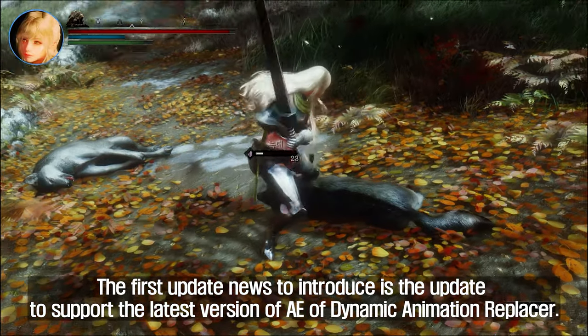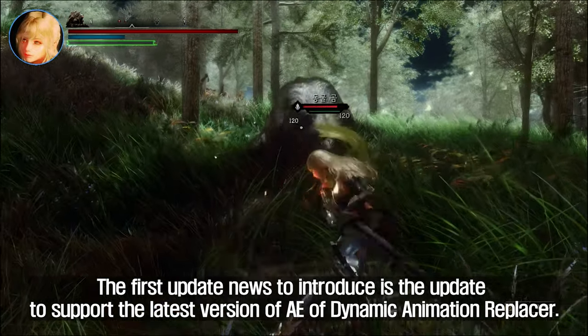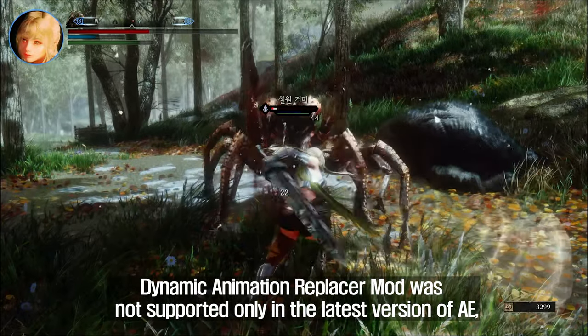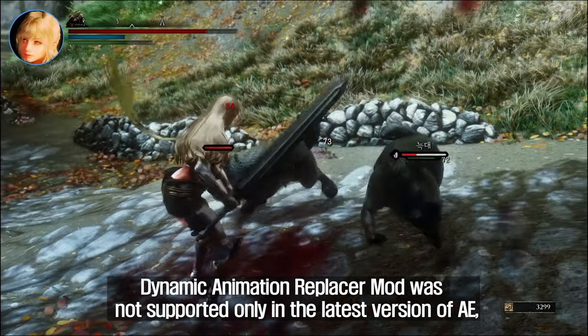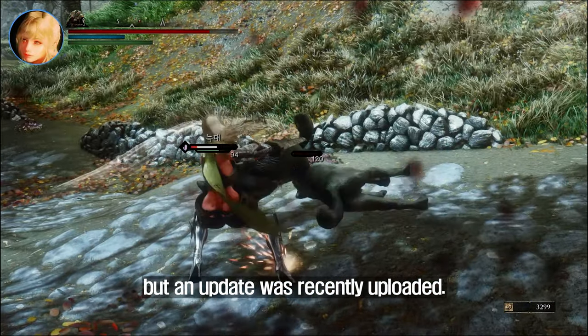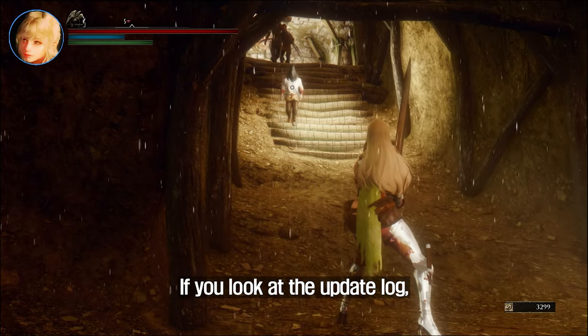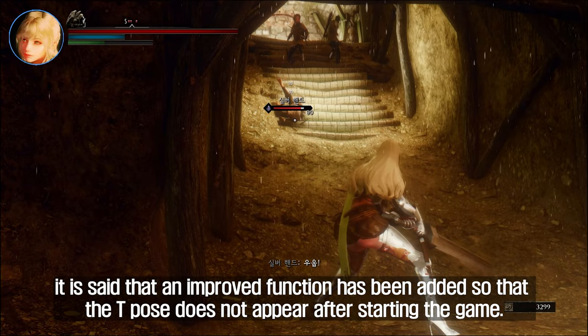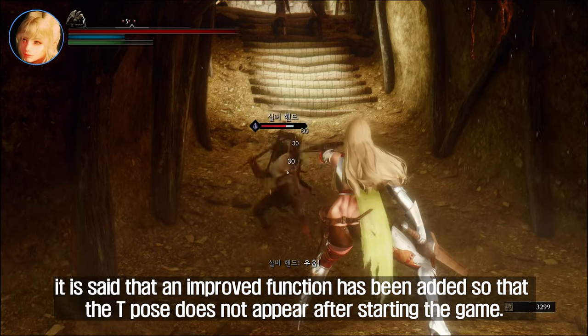The first update to introduce is the update to support the latest version of AE for Dynamic Animation Replacer. Dynamic Animation Replacer mod was not supported in the latest version of AE, but an update was recently uploaded. SKSE does not need to be updated separately. Looking at the update log, it is said that an improved function has been added so that the T-pose does not appear after starting the game.